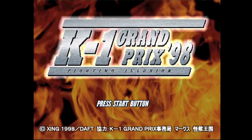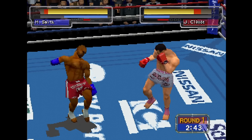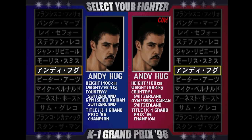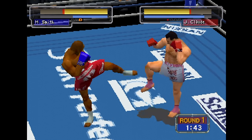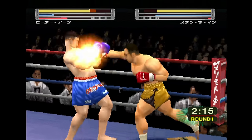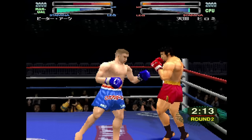Here's Fighting Illusion K1 Grand Prix 98, 99, 2000, and 2001 from X-ing. These four are all based on the K1 martial art, which looks a lot like kickboxing. You play as real K1 martial artists. The 98 version was released in North America and Europe. The 99, 2000, and 2001 editions look better and even run in high resolution mode. You might like them if you enjoy high frame rate technical boxing games.